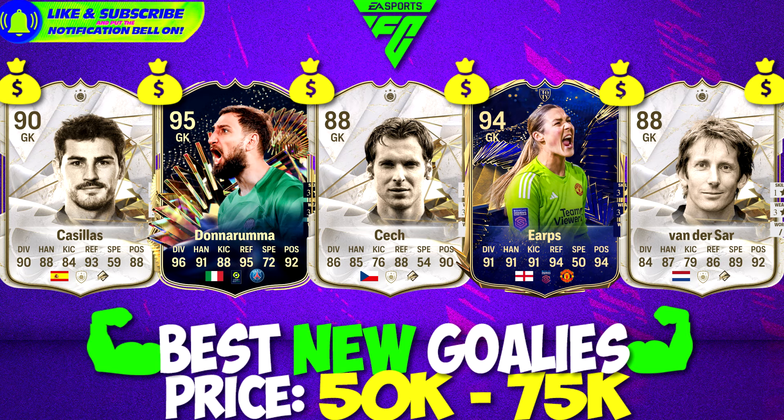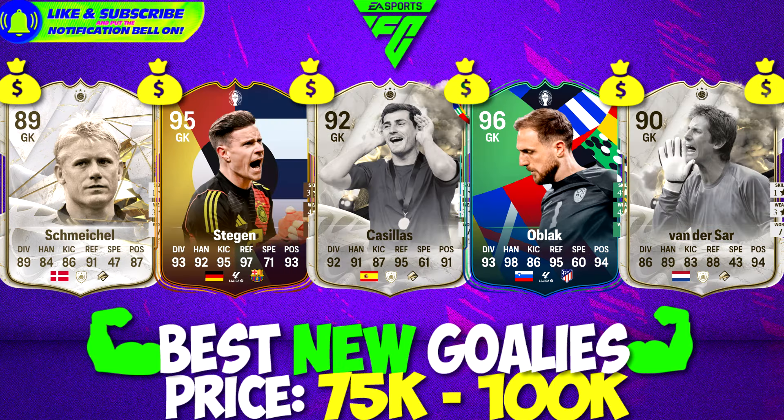My favourite so far is Edwin van der Sar — 88-rated, great goalkeeper for a price like that. You can't let him sit on the market; steal him, put him in your team and see how many extra saves he makes compared to the goalkeeper you're using right now. Around 100k you can spend on players like this — they will bring you a lot of glory. They're not the best of the best, but they're great already. Peter Schmeichel with an 89-rated card is a beastly goalkeeper — a big guy in goal, something you'll probably love.